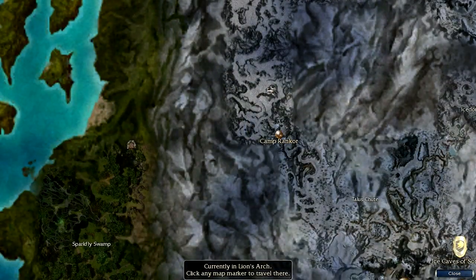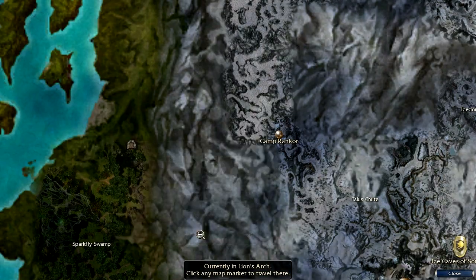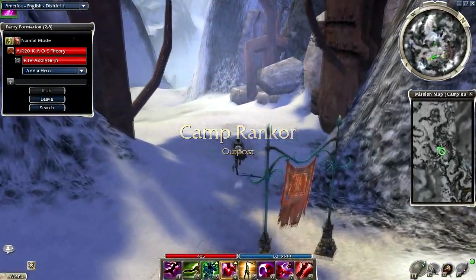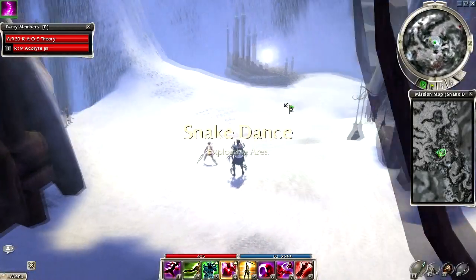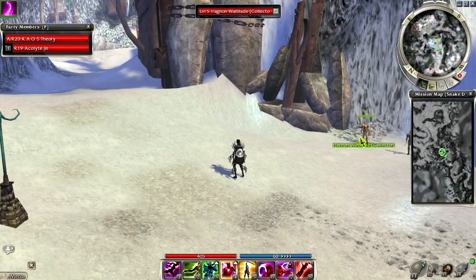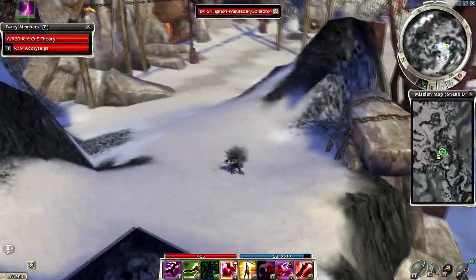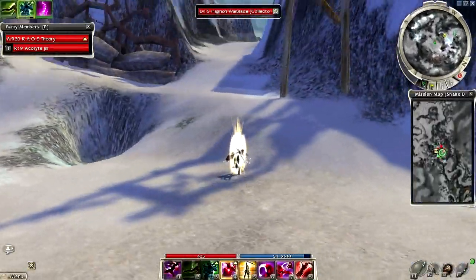I also thought of something: a lot of pro runners, once they get to Camp Rancor, Heart of Shadow into Camp Rancor just to show off — because that's what runners do. Let me show you that quickly, and that will probably end the video. You don't need a hero for this. You want to select one of these two Warblades collectors — I clicked on Hagnon. Then you go up to this rock, make friends with the rock, and Heart of Shadow up. And now you are in, and you can pretend you're a pro runner and just be cool.